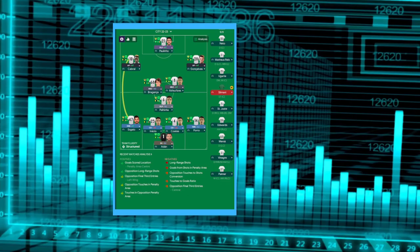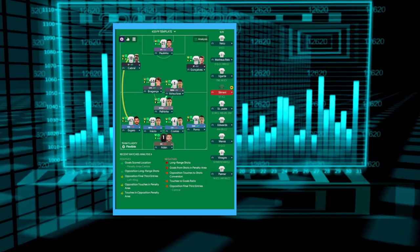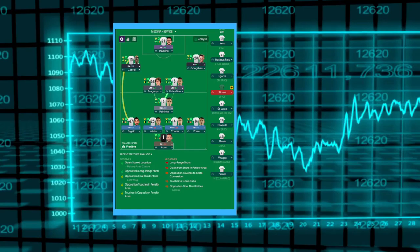One of the go-to tactics in FM is the 4-3-3. I've created a few versions — here's a City version, another with completely different roles, and one we use in the lower leagues in Italy. But how do we make the ideal 4-3-3? Today I'm going to show you exactly how to get this one in the bank.